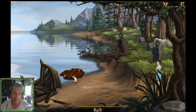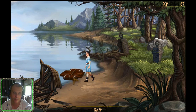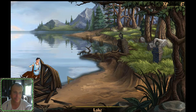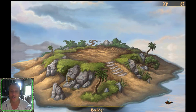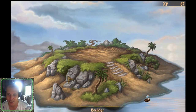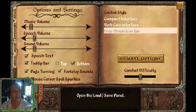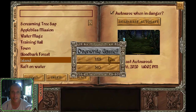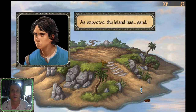Let's get to the location — we need to get to the island. Hopefully he knows it already, and he does! We don't have to do it again. We know exactly where to go. Save the game. The island — yes, let's look at the island. As expected, the island has sand. Oh boy.